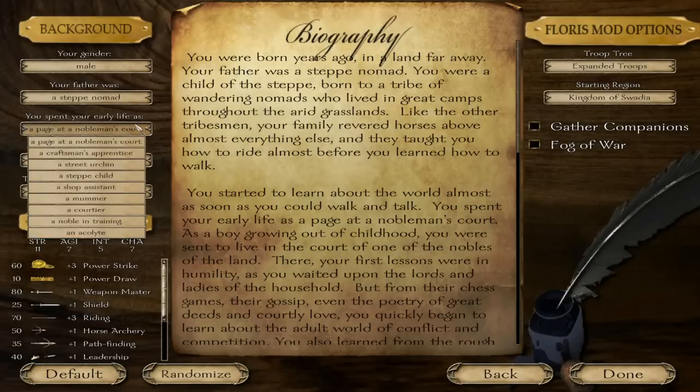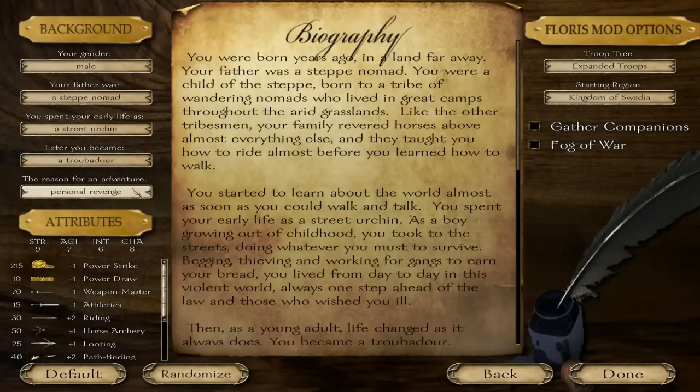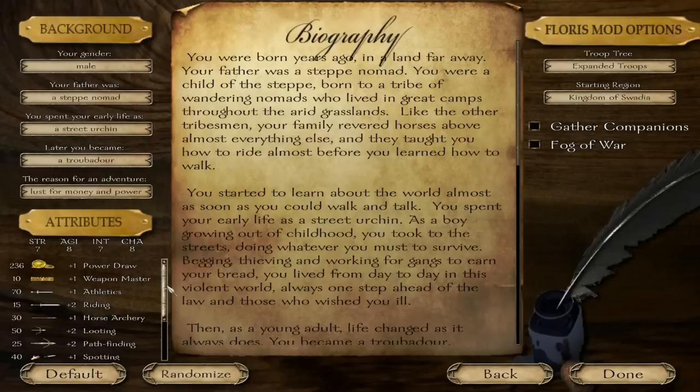I spent my early life abandoned on the street, and later in life I became a troubadour. My reason for adventure is, of course, lust for money and power.